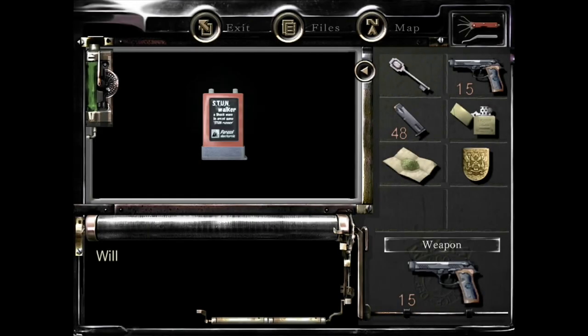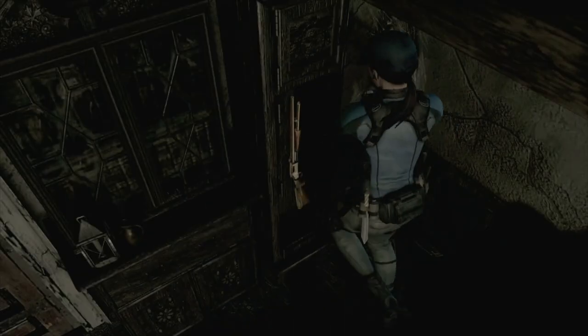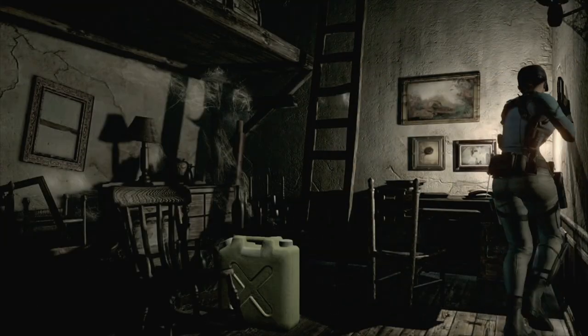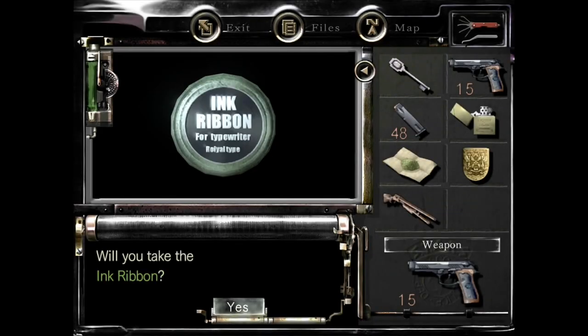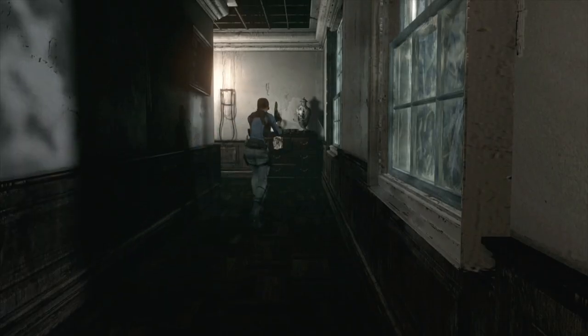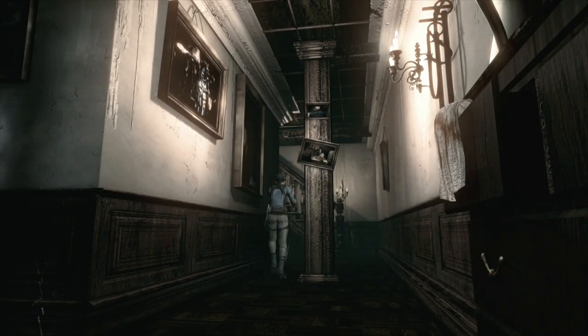I like to use the stun gun on the first zombie because it knocks him down for five to ten seconds, giving you time to get by the other one. Come in here now: grab the battery pack, grab the broken shotgun, and grab the ink ribbon from over here. There's a petrol tank but we don't need it. That's everything from this room. The broken shotgun is the alternative way to get a shotgun if Barry doesn't save you — as you can imagine that's more of a pain. Now into the item room.